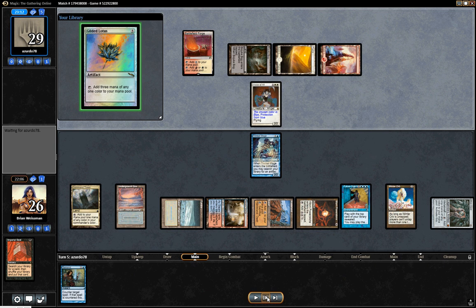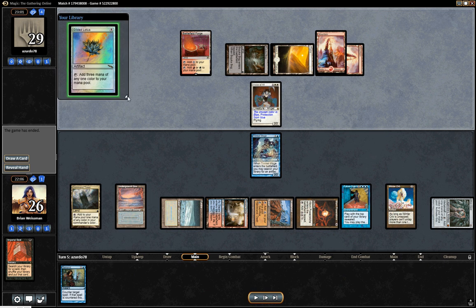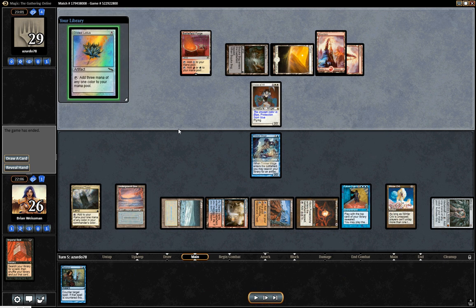My opponent immediately does the wisest thing, which is concede. Even though this wasn't a particularly close game, it's worth including — it's a showcase of the new Brea deck and a textbook example of how well this deck can flourish in the new format, especially after a double mulligan. This is like turn five or six of a double mulligan game. It still has a lot of core synergy and degeneracy, and it's still very, very viable. Hope you guys enjoyed that game — I've got some much closer and more contested ones coming up.